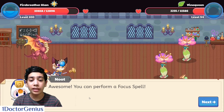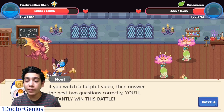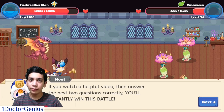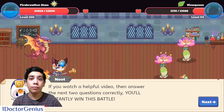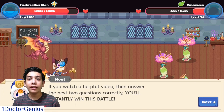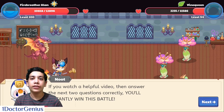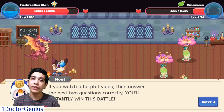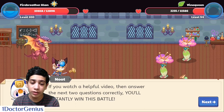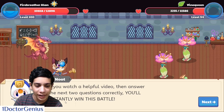You probably saw that — I clicked the spell and then my screen glitched, and then Newt said 'Awesome, you can cast a focus spell!' A focus spell triggers when you move on to a new type of maths you're learning, like operations. Prodigy shows you a little video; once you're done watching it will let you do super powerful spells, but you have to answer two questions correctly in a row.